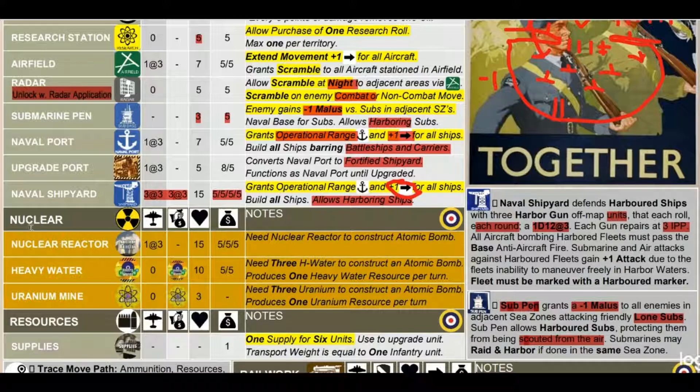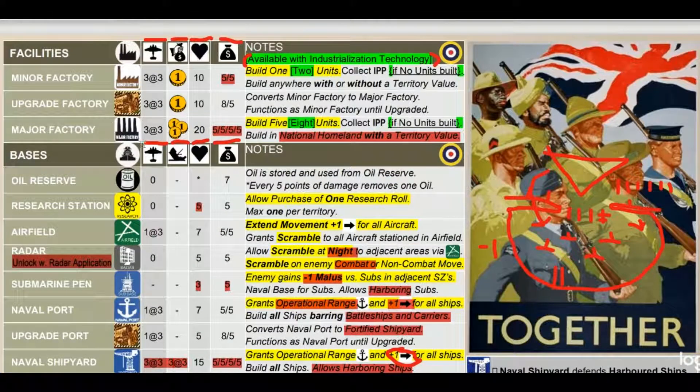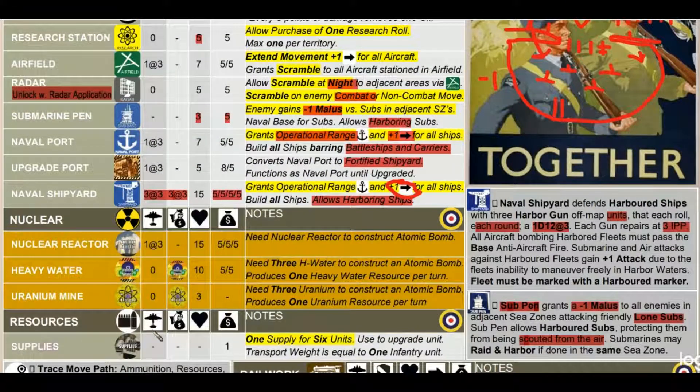The nuclear stuff is largely lifted from the HBG expansion, and a lot of it would probably need reworking. It adds complexity without sufficient enjoyment. I think HBG should simplify it, similar to what they did with major factories and technology research rolls.